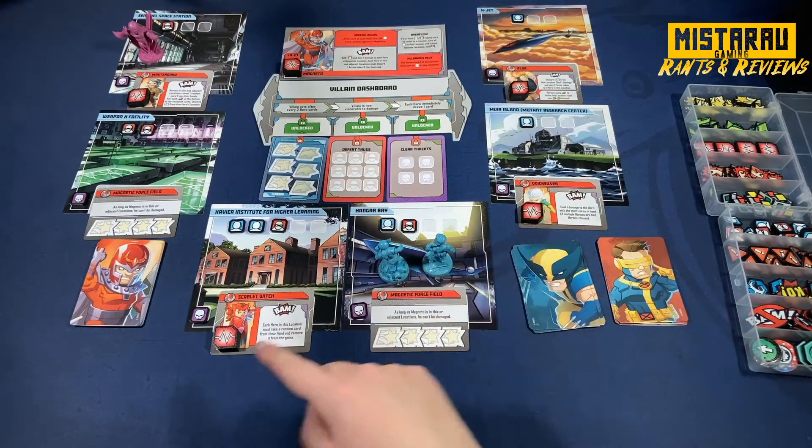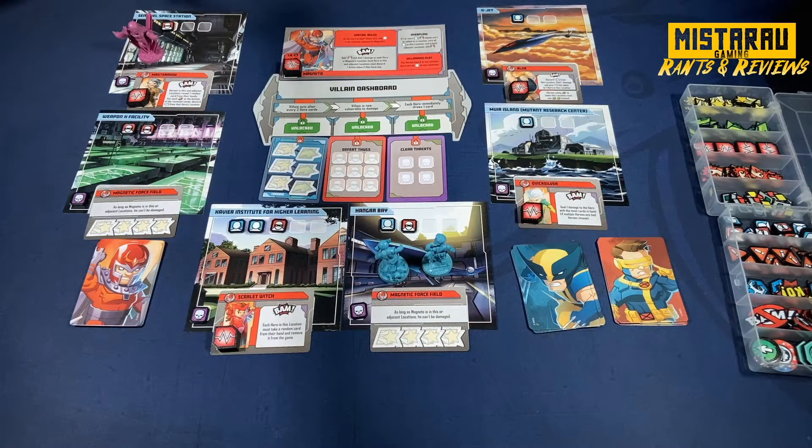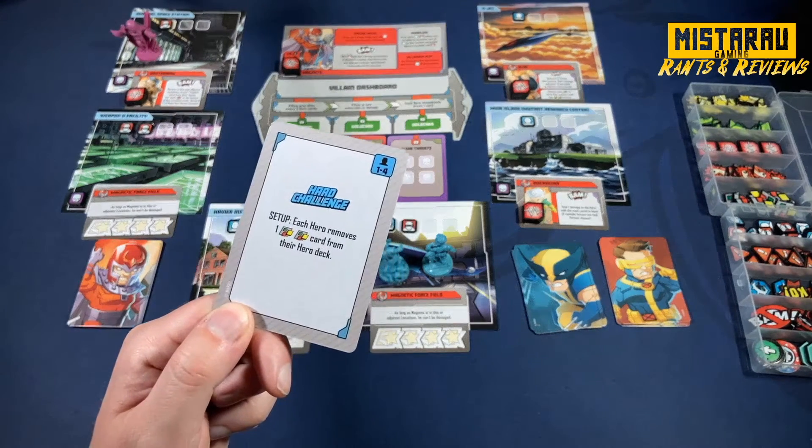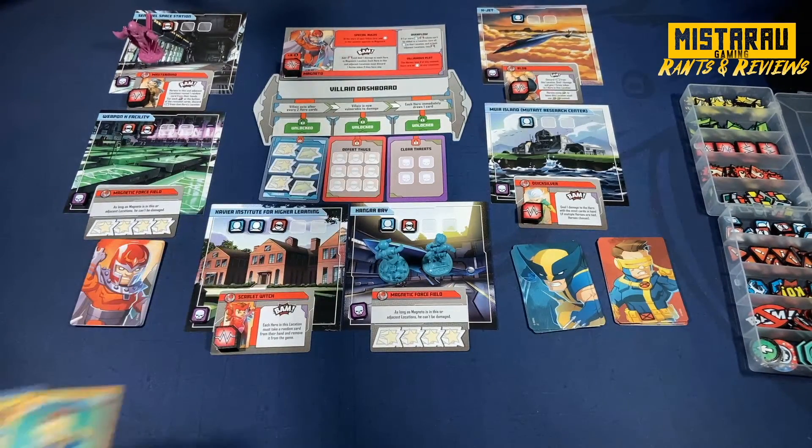Threat cards are added to the board - we've got henchmen including Quicksilver, Scarlet Witch, the Blob, and Mastermind. I'm playing on the hard challenge where I've removed the double wild card from each hero's deck, so I'm one card less - and it's the really good card, which should make the game more interesting.